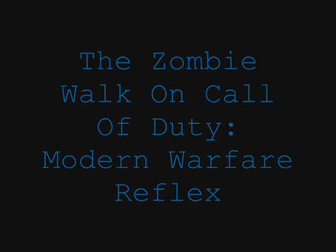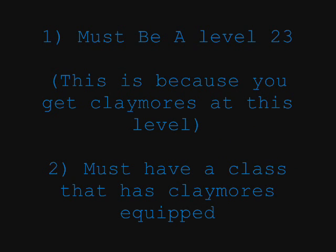For this video, I'm going to teach you guys how to do the zombie walk on Call of Duty Modern Warfare Reflex. First, the requirements: you must be level 23, because you get the Claymores at this level. You must also have a class that has those Claymores equipped, because you absolutely need those Claymores or else this won't work.